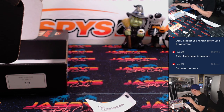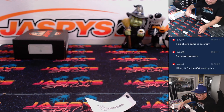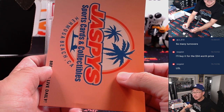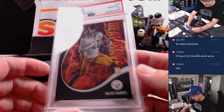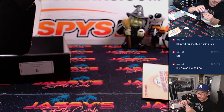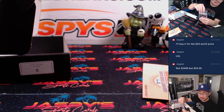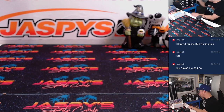Congrats, Alan! And box eight — it is Najee Harris, PSA 10 from Phoenix Football. Heat Wave Black, nine out of ten. Nice low number there. Great set of cards here, Alan. Congrats. Thanks for winning your way in. Rex says he'll buy it for $34 — not $3,400, but $34. Alan Matsui, not an idiot — he's been breaking with Jaspis for a long time.